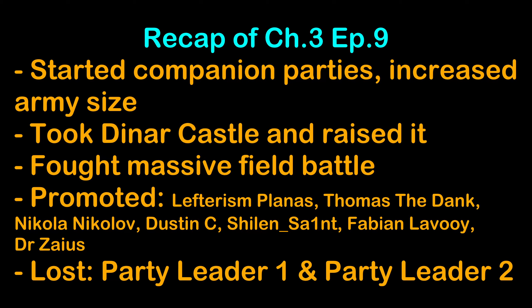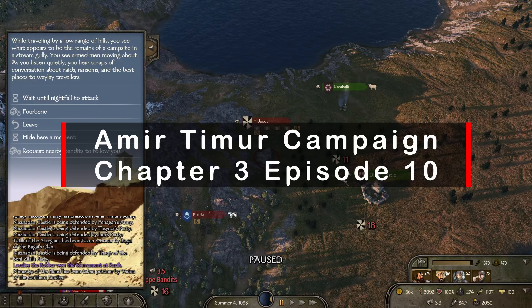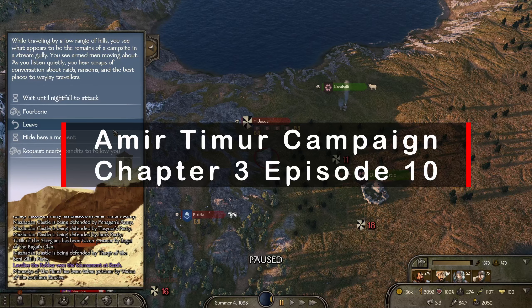In the previous episode we started companion parties and increased our army size, took Dinar Castle and raised it to the ground, fought a massive field battle and won, promoted several companions and lost two of our party leaders. We're going to use Dinar Castle as bait again — they'll keep attacking it, we'll keep stomping them into the ground.